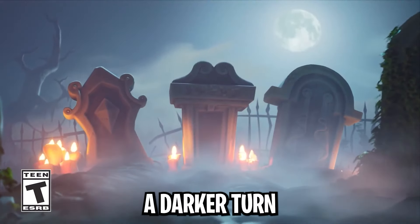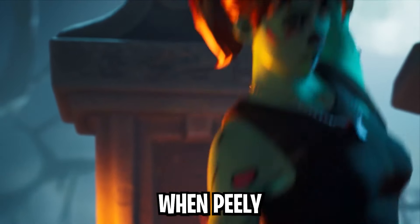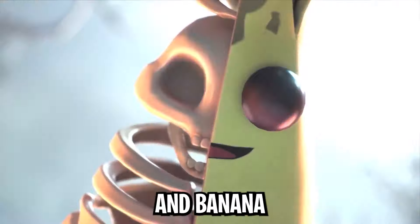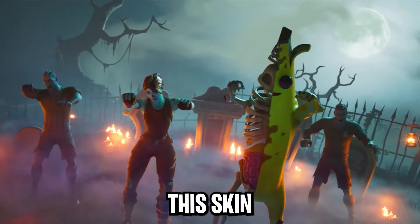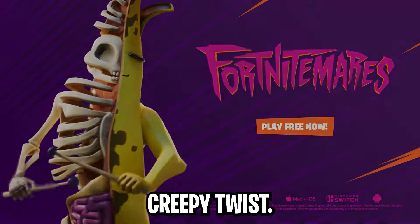Things took a darker turn during Fortnite Mares in Chapter 2, Season 1, when Peely went spooky. Enter Peely Bone — half banana, half skeleton. This skin was perfect for Halloween, blending Peely's lighthearted nature with a creepy twist.